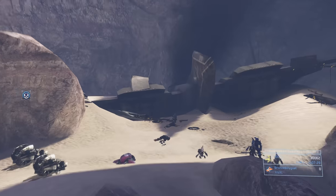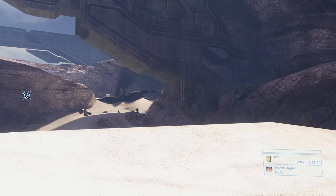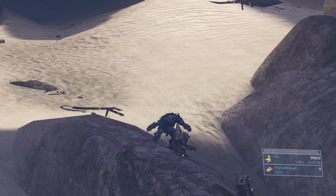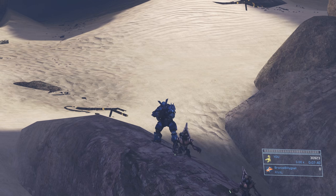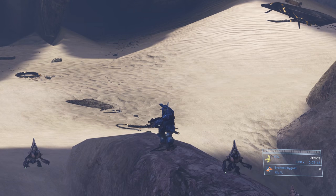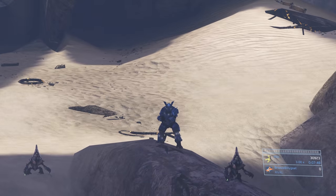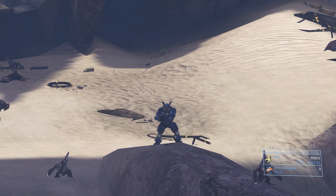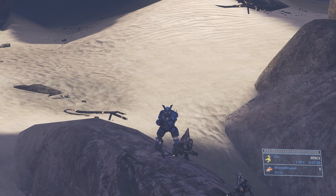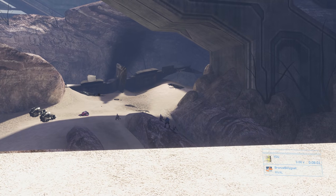Land the headshot on the first Brute, and the far one will have his shields collapse. You don't kill him with that bullet since it hits his shin or wherever, but it will only take one more shot to the dome to finish him off — saving a ton of ammo. The next priority is that grunt. It's pretty tough to land a headshot on him, so don't waste too much ammo — two sniper bullets max. Even if you just hit him in the back of the methane tank, two shots will shove him far enough forward so he won't come back down and engage us.